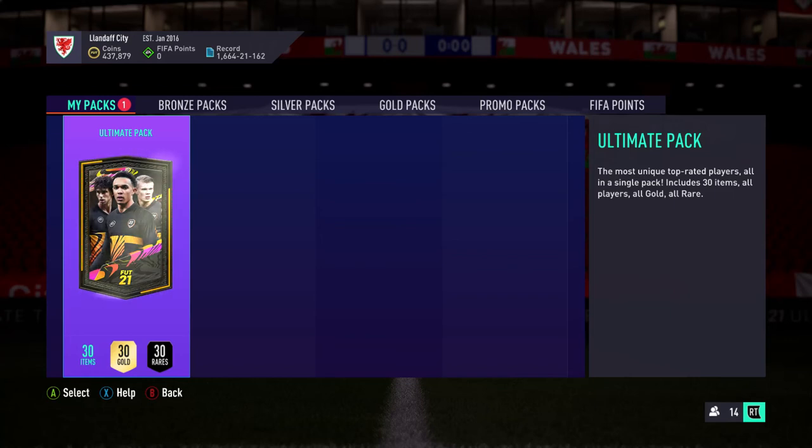Hello and welcome to probably the shortest, most succinct video I've ever done. I have one ultimate pack from completing the Premiership SBC league thing, so I'm gonna open it and hope for a FUT Birthday Team 2 player, or some sort of stupid icon, or Team of the Week or something like that — and probably just end up with some 82s, 83s, and Shesney probably. But here we go, let's have a look and see what we get.